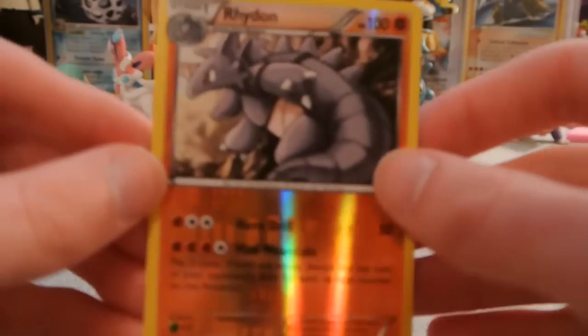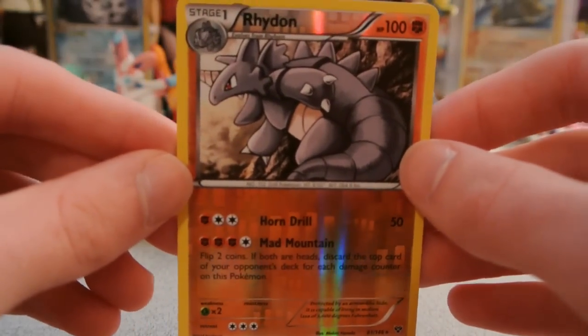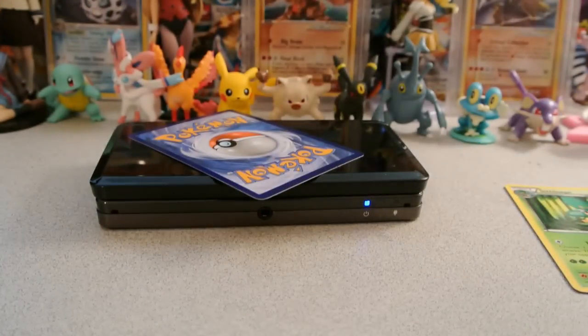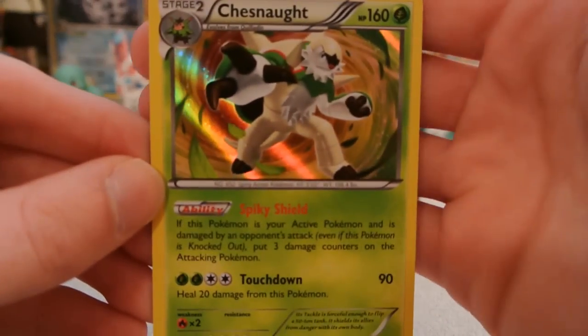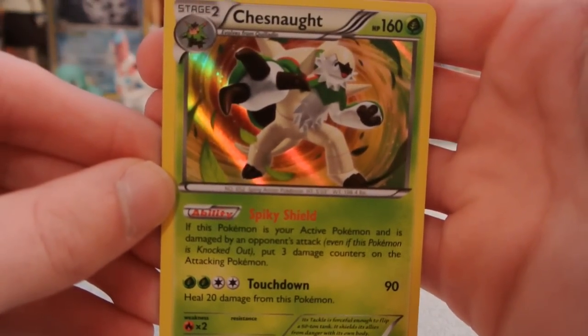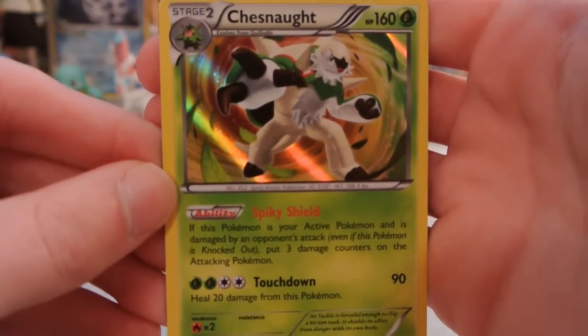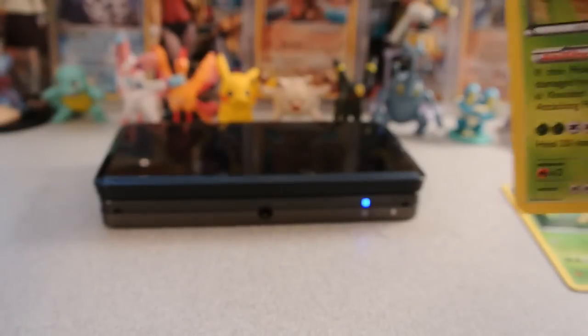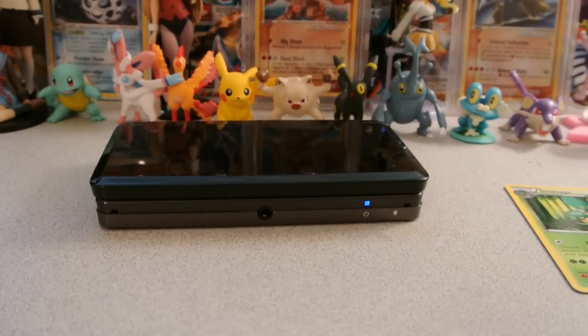My reverse is a Rhydon — I actually think I needed this one for my set. That is a rare. Rhydon is the rare, Rhyhorn is either a common or an uncommon, and Rhyperior is a holo. And my rare is a Chesnaught holo. I've probably pulled more of this holo than any other holo in the set — I can't seem to pull many Delphox or Greninja. It's just Chesnaught, Chesnaught, Chesnaught.